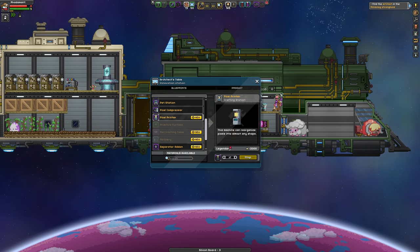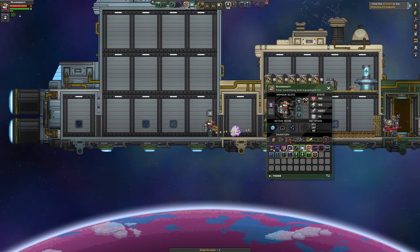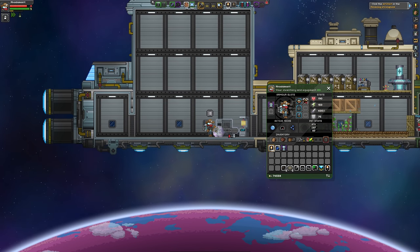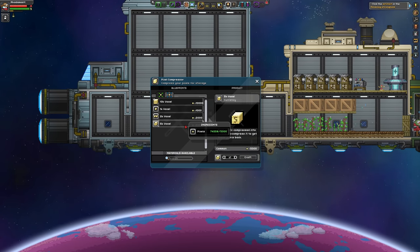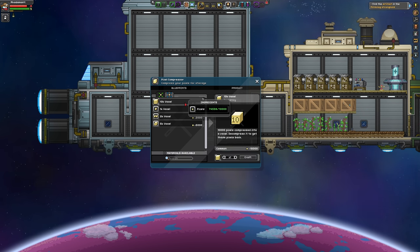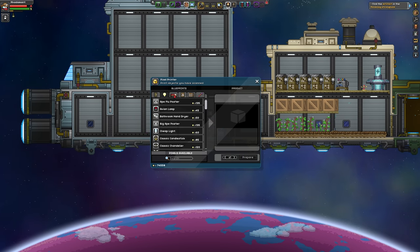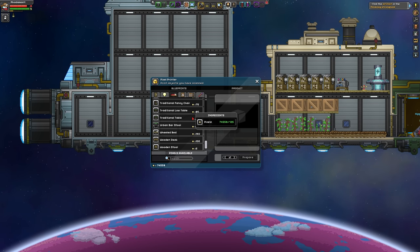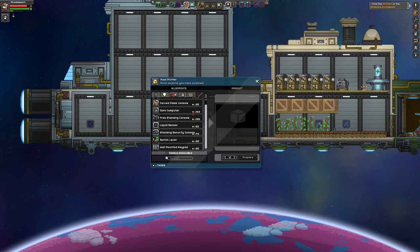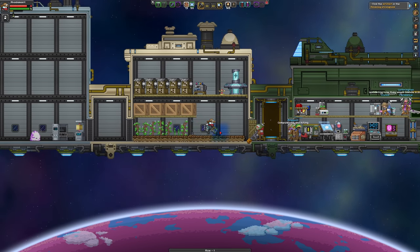And then this is the pixel printer. The compressor — think of it as a bank: I can bank 10,000 of my pixels into a block and put this block away into storage so that if I do die I don't lose the pixels I've banked. And then the pixel printer allows me to print out things that I've scanned — it's very very nice when it comes to building your colony because it will allow you to mass-replicate items that you might want to design your colony with.